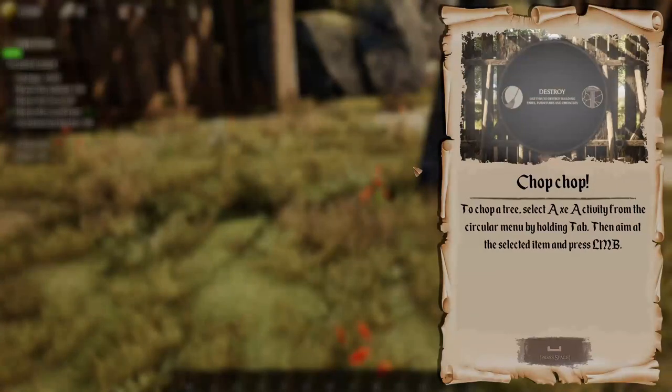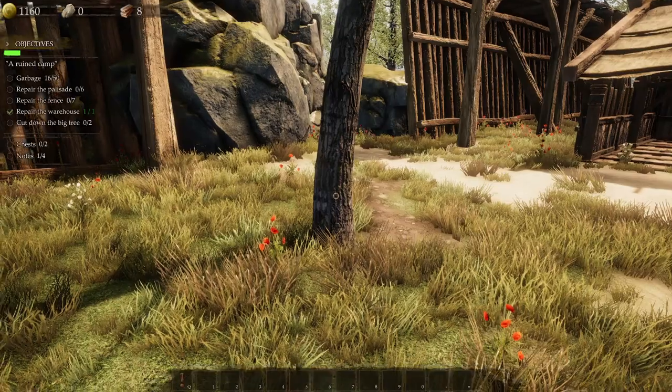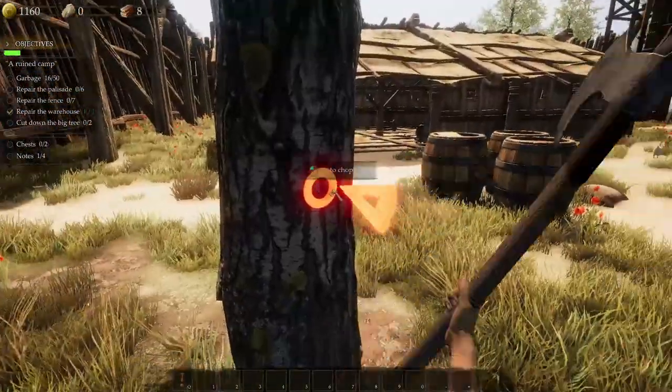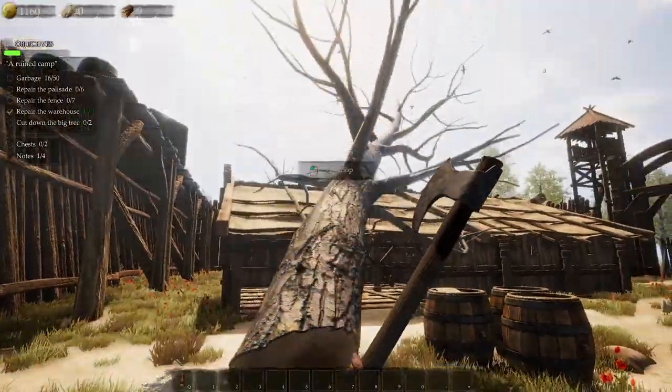Hey piggy! To chop a tree, select axe activity from the circular menu by holding Tab, then aim at the selected item and press left mouse button. I hit it there — specifically there. Oh look at that, takes a chunk out. Nice.